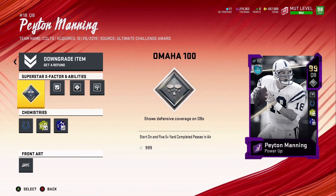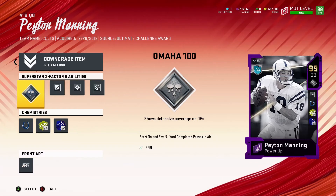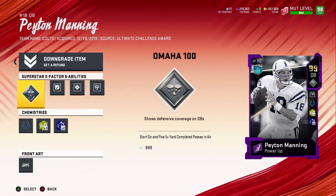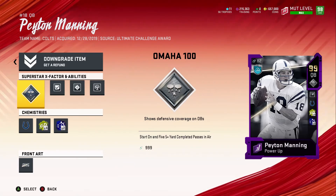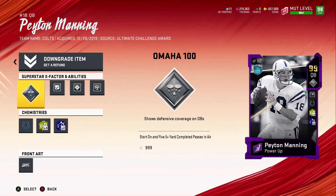He gets Omaha 100, and for the first five plays you're going to see where the defensive backs are and what coverage they're playing. If they're blitzing you're going to know it, if they're playing flats you're going to know it. This can determine whether someone rage quits because it helps you potentially get a one-play touchdown and helps you make adjustments at the line of scrimmage. No other player gets this X-factor automatically activated as soon as the game starts like Peyton Manning's card does.